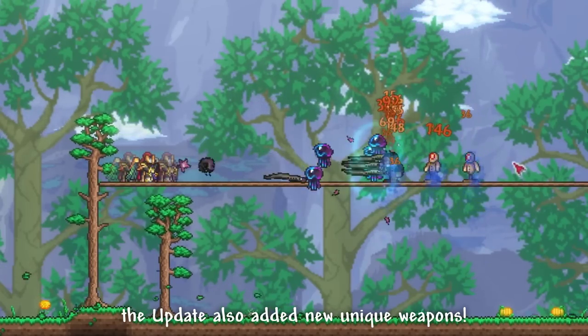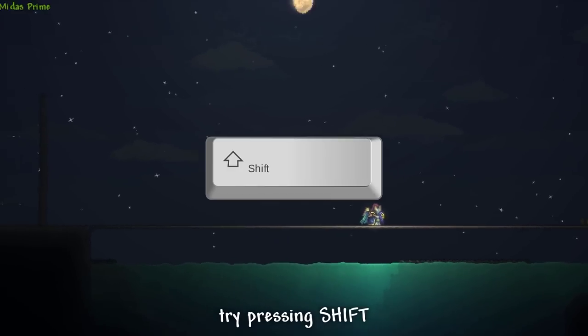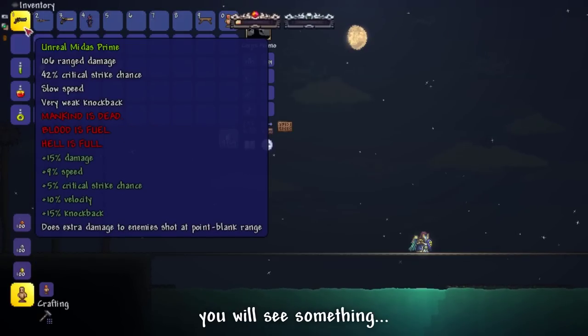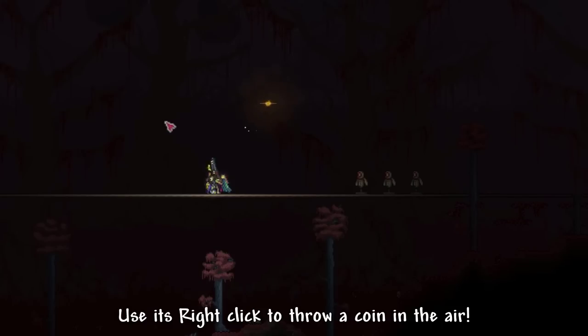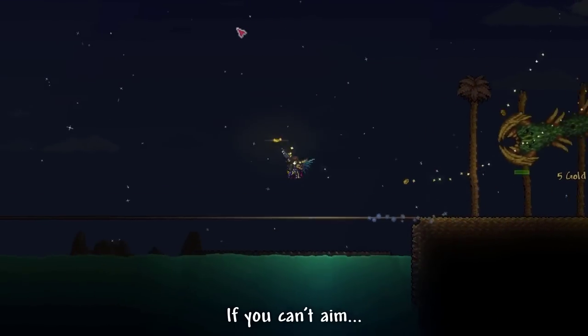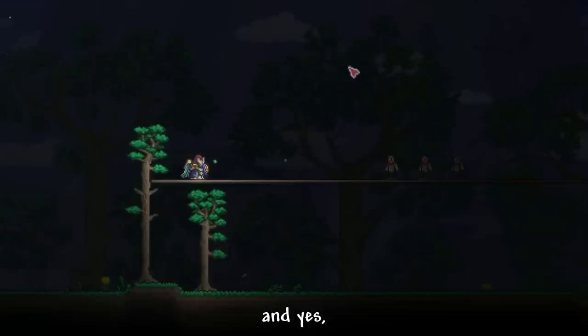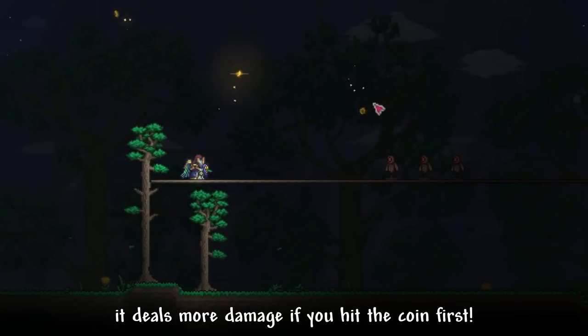The update also added new unique weapons, like Midas Prime — a new gun straight out of Ultrakill. Try pressing Shift while hovering on the weapon; you will see something quite horrific. Use its right-click to throw a coin in the air. Hitting the coin with a bullet redirects the shot into the nearest enemy. If you can't aim, just shoot it upwards — but make sure you have lots of money. It deals more damage if you hit the coin first, so you better practice your aim.